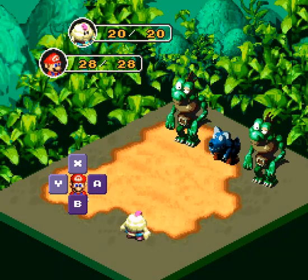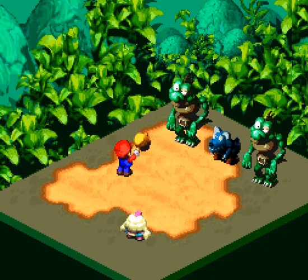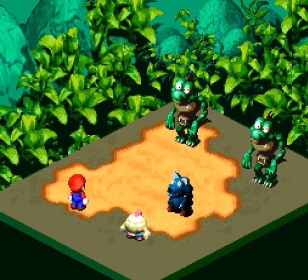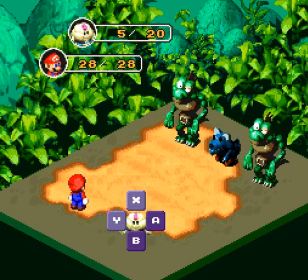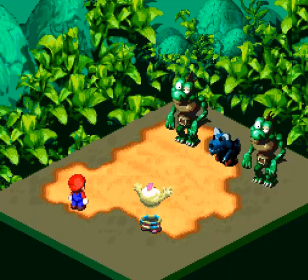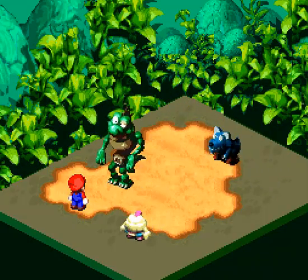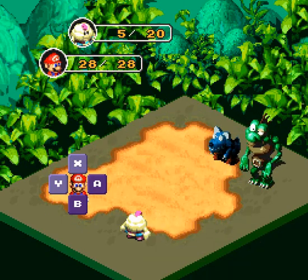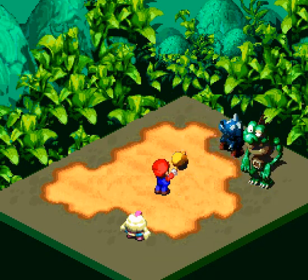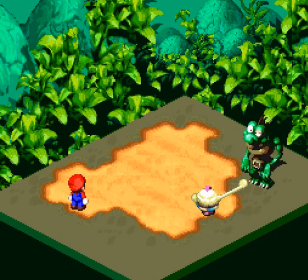I know he went that way, but I want to get up here to get the treasure chest. A couple new enemies, including a frogog and a canine. Just hammer them a couple times. Uh-oh, that hurts. Nice.